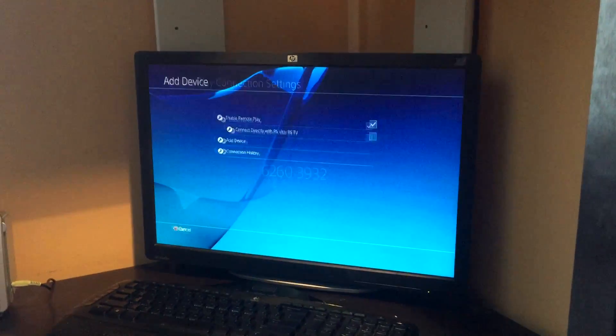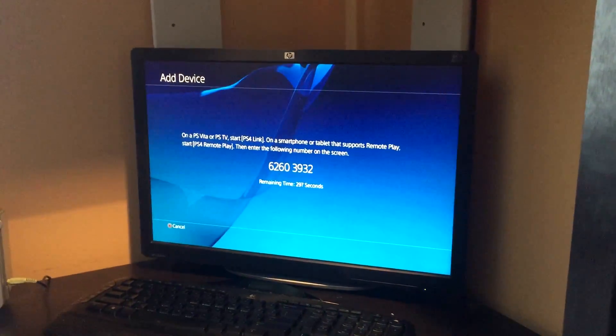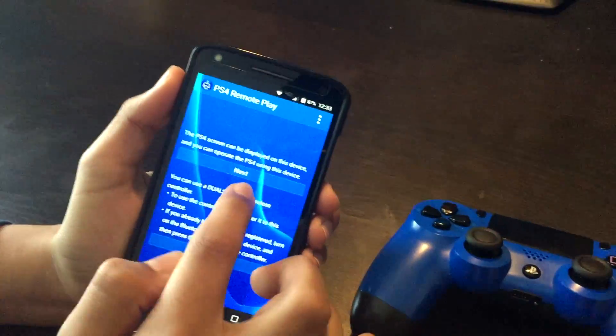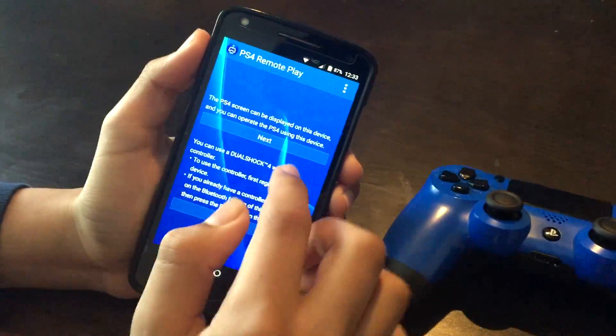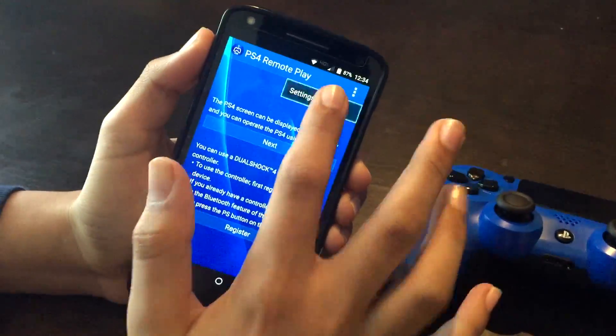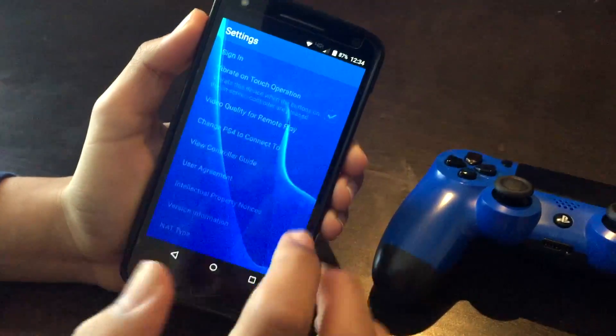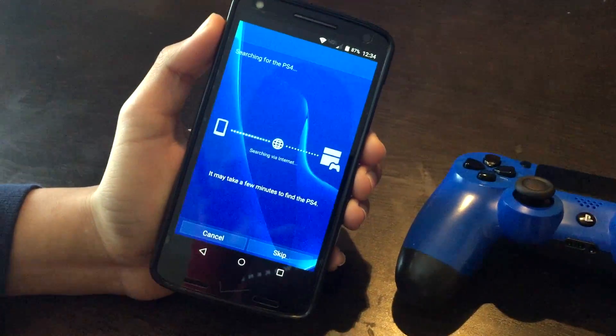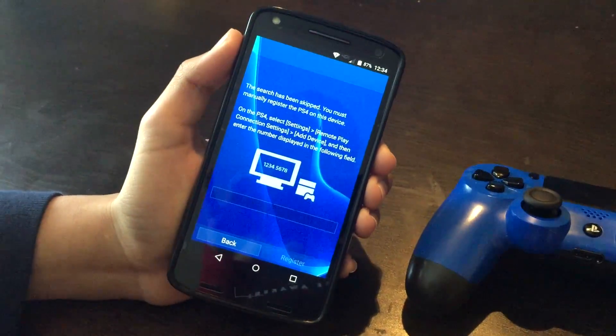Now go down to Add Device and press X. On your phone, press Next. I've already done this, but you're just going to press Next and wait — don't do anything else just yet.